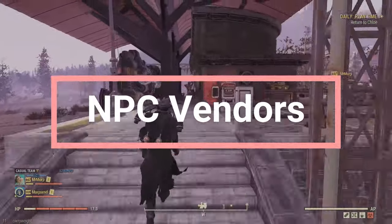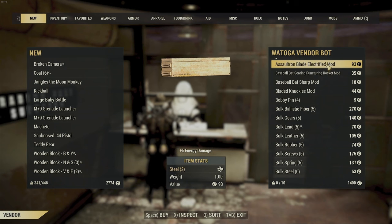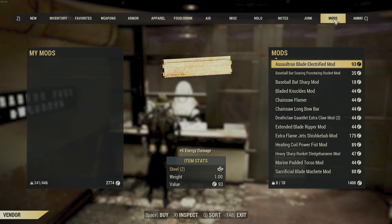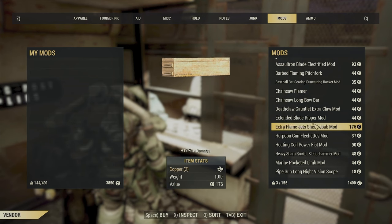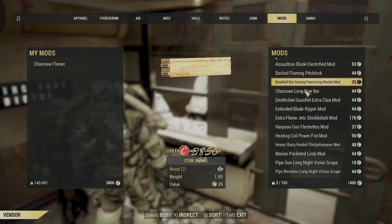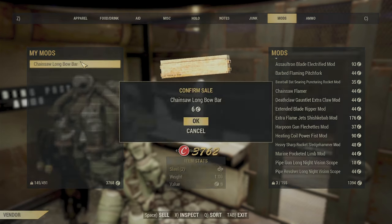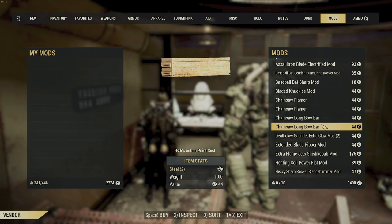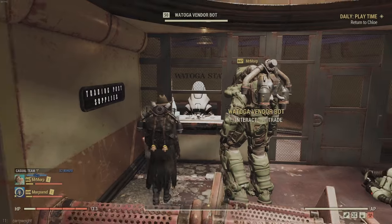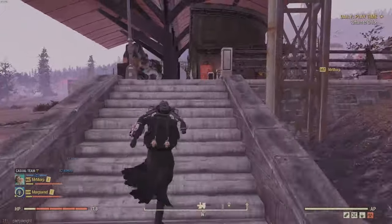This tip is for people wondering how NPC vendors work. When you go to an NPC vendor, the list you see is completely individualized to you — only you see those items. Other people have a completely different list, unless somebody has sold an item specifically to the vendor and then you can both buy it. So don't worry about somebody buying the Enclave flamer mods or whatever before you get there — your list is your own.